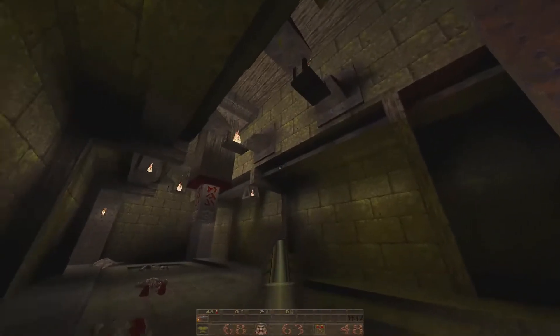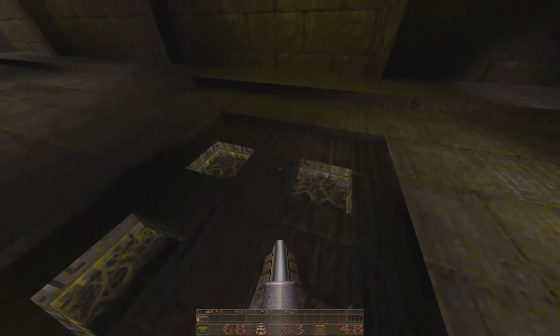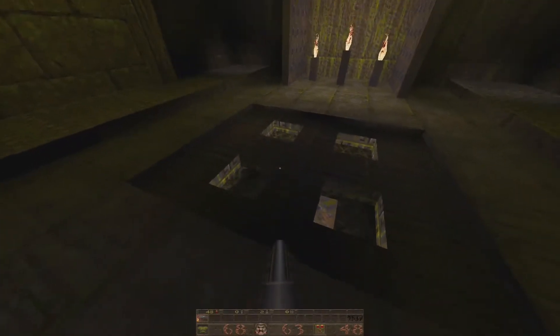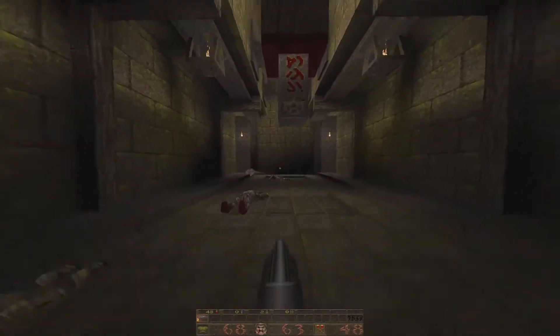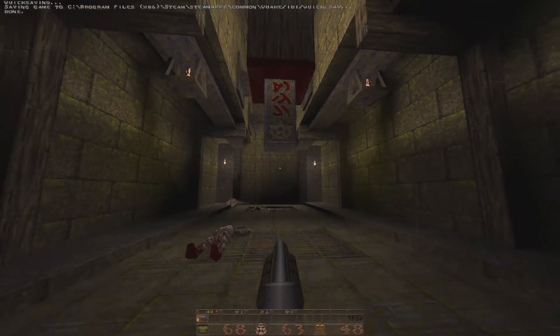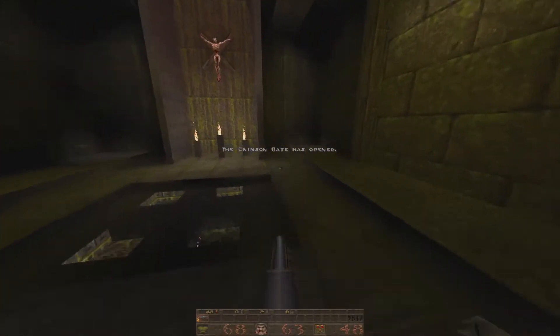Interesting crucifixion scene here too — this almost looks like a little church area, really strange. I'm trying to see down there, you got some vine zombie area thing going on down there. We're at the 15 enemy mark. We'll hit the pillar — the Crimson Gate is now open.